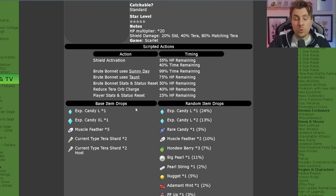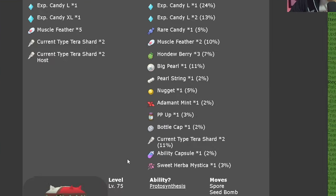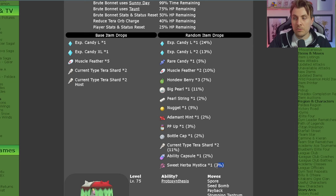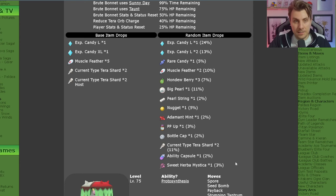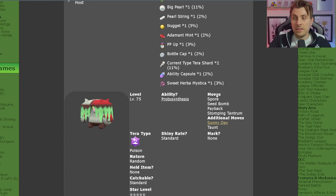The item drops with these raids aren't normally that great, but this time around we are going to see Herba Mystica dropped with Brute Bonnet and also Iron Hands. You're going to have a 3% chance on any repeated raids of Herba Mystica dropping, and it will primarily be Sweet Herba Mystica, giving you a really good opportunity this weekend to farm these events.